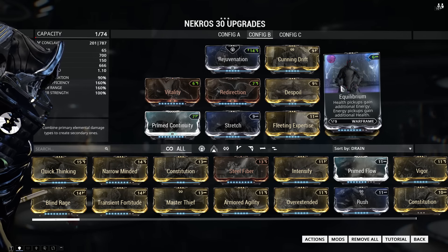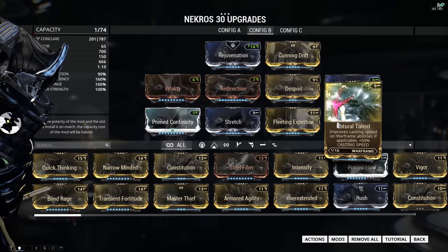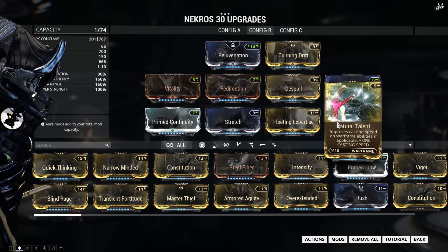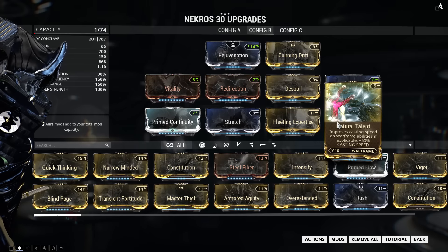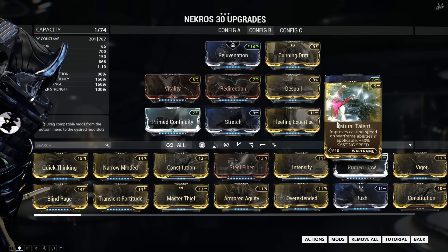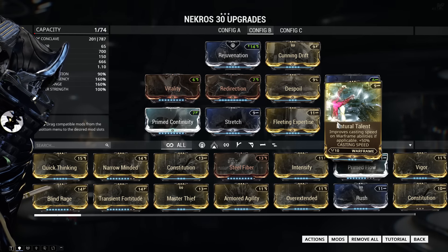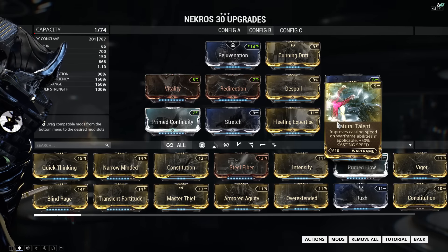Equilibrium is basically the best mod you can use for Necros. The next mod is natural talent, which I feel is a must for Necros because its casting animations are pretty long. When you use shadows of the dead, for instance, there's a pretty high chance the enemies will kill you before you finish casting, so natural talent helps with that. Most importantly, natural talent is really important when it comes to desecrating, because you only have a small window to desecrate a corpse before it disappears, and desecrate doesn't have a 100% chance to work, so sometimes you have to cast it over and over. Thanks to natural talent you can desecrate much faster, so the chances of looting all the corpses in a room are much higher.